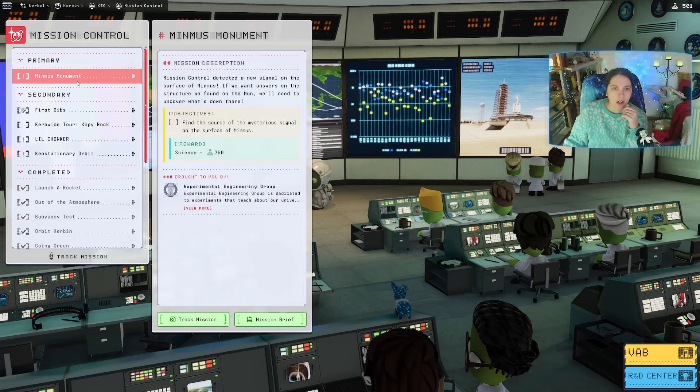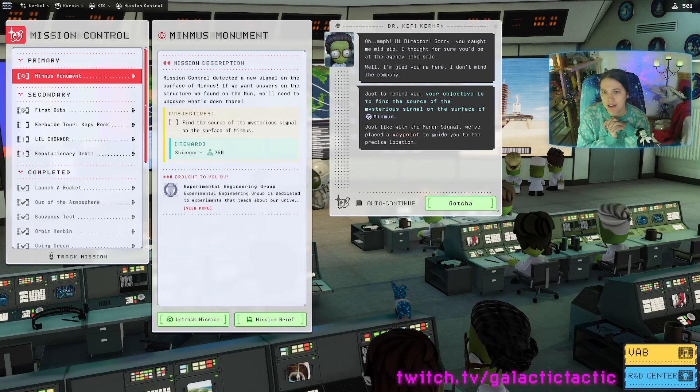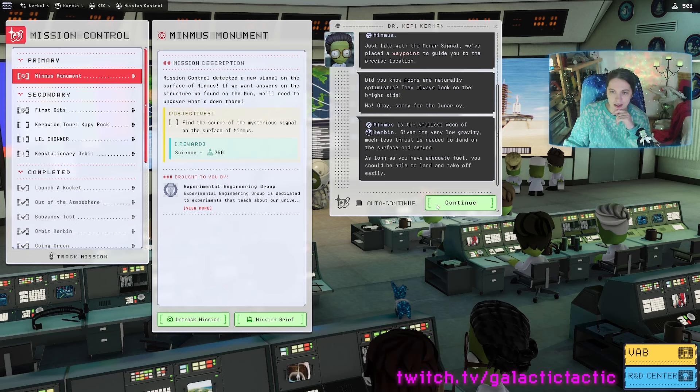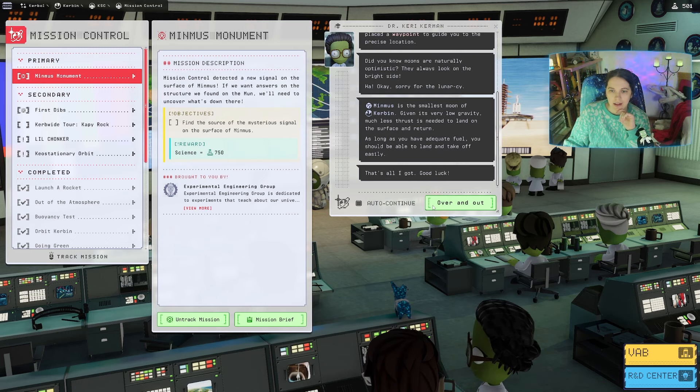Okay, landing on Minmus - 750 science if we do that, I think we're gonna do that. Find the source of the mysterious signal on the surface of Minmus. Minmus is the smallest moon of Kerbin - given its very low gravity, much less thrust is needed to land on the surface and return. As long as you have adequate fuel you should be able to land and take off easily.